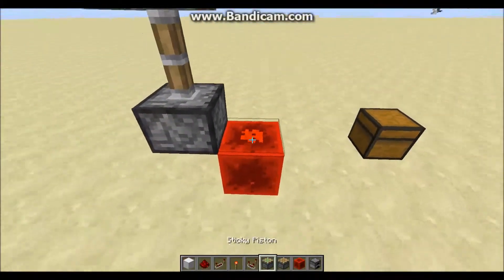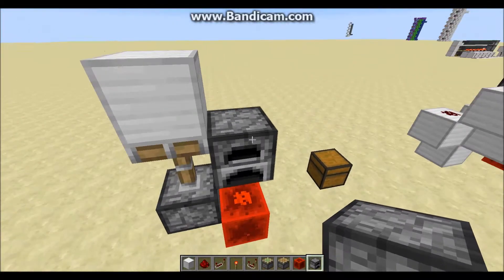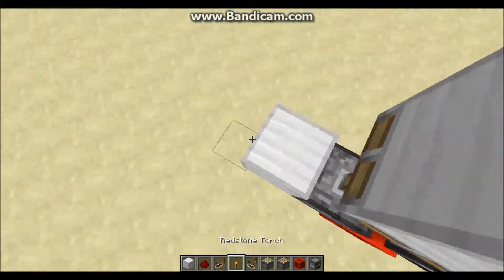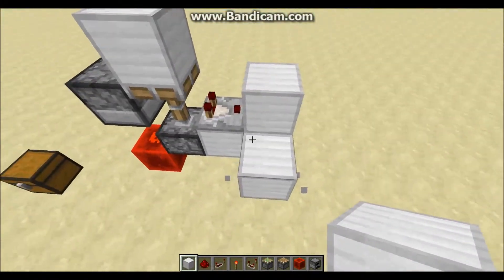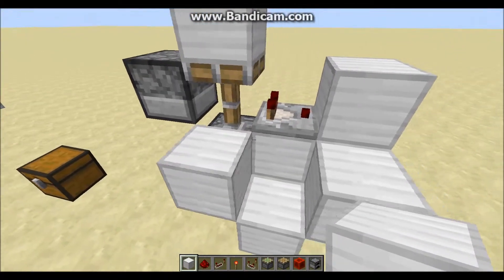Now right above this redstone dust that you just placed, you want to place your furnace with your one item inside — that item can be whatever you want. Then on the other side of that sticky piston, you're going to place a block with your comparator facing outward. Place a block in front of that comparator, place a block to the side just like this, one block jutting down, and then one block on the side of that sticky piston.